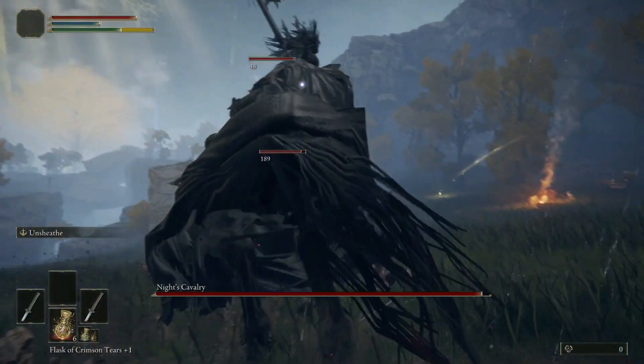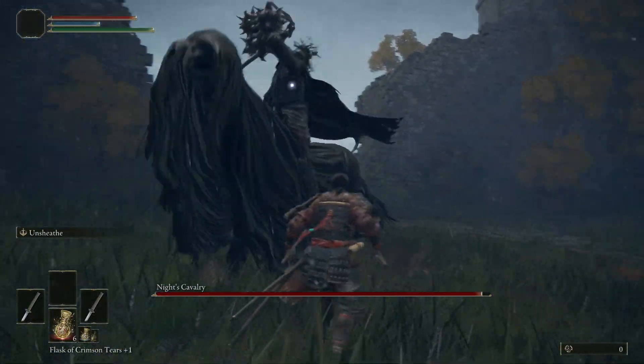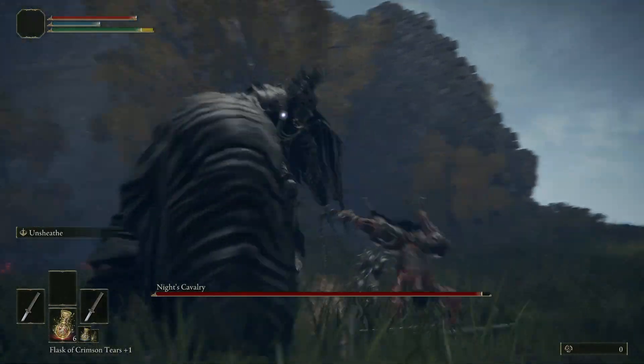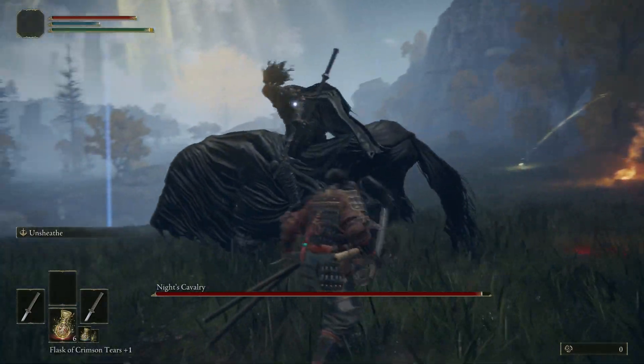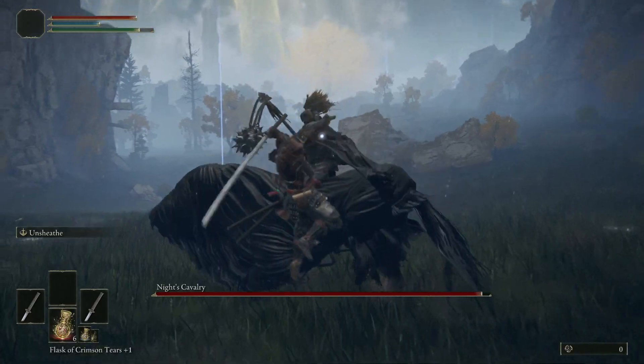This one seems to have less moves than the previous Knight's Cavalry, so there won't be too many replays for the moves here. One of the moves he will commonly throw when you're standing on his right side — which I'm going to recommend for this fight — is a one-armed flail swing that he does on his left side.